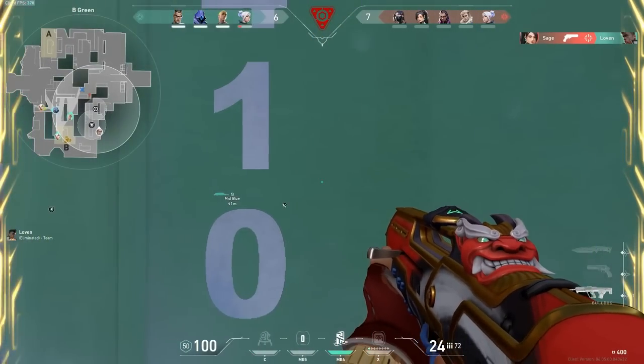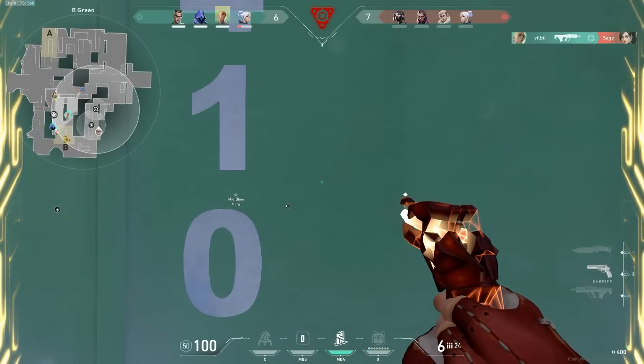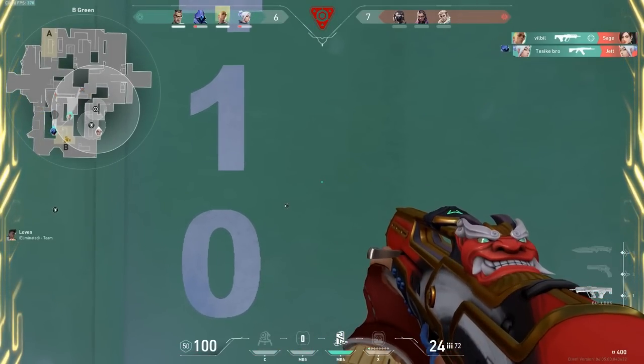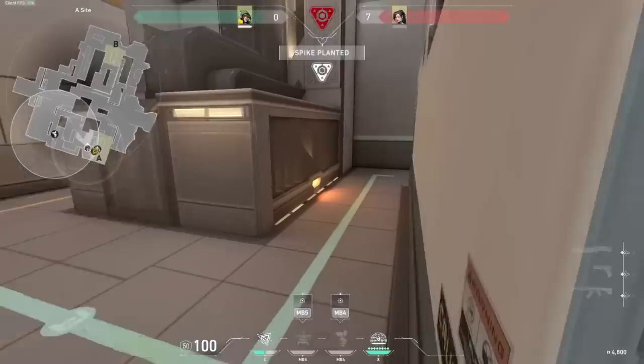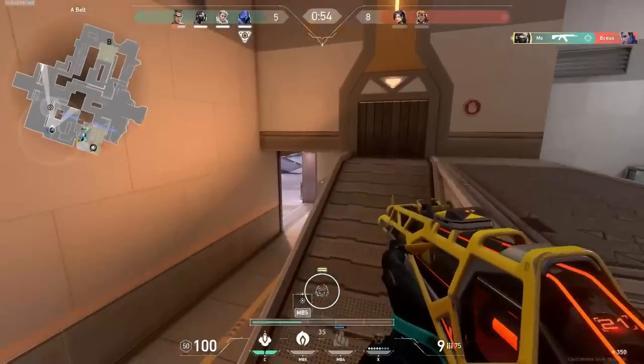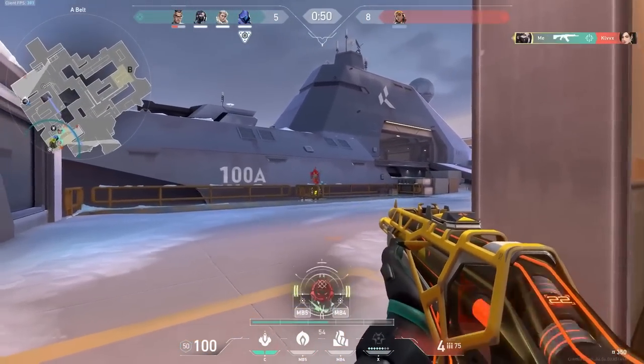Another important part to a retake approach to defense is awareness of your flank. Enemies sneaking up through mid as you start your retake can be very, very dangerous, sometimes winning rounds on their own. So how do you prevent these plays? Sentinels like Killjoy, Cypher, and Chamber can provide earlier info and even deter those lurkers altogether. If you opt not to pick one of these agents, then make sure somebody is watching your back.